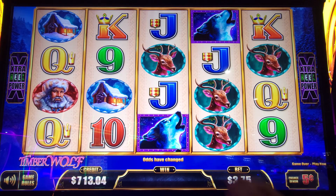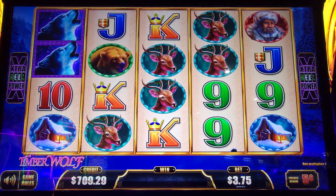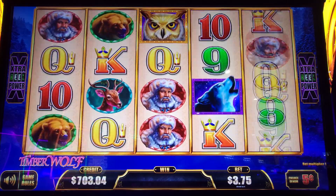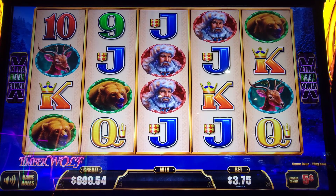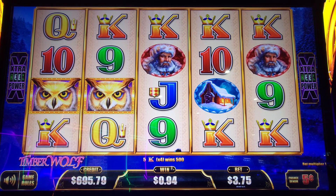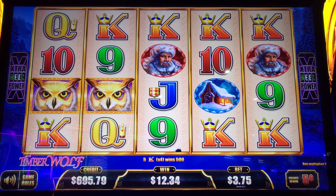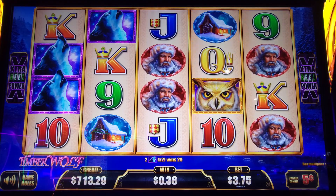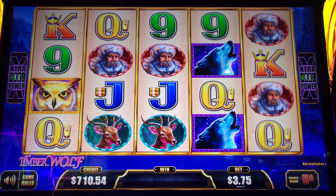Let's change our denomination up — let's go to five cents. I like the $375 bet. Some kings all the way across. Get three of those owls and it takes you into a bonus. At 50-cent denomination, the mini is $50, the minor is $250, the major sits at $758, and the grand is over $12,000.